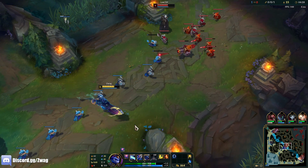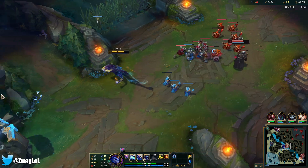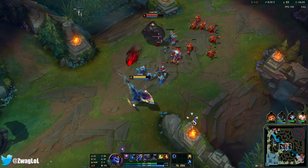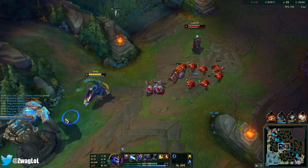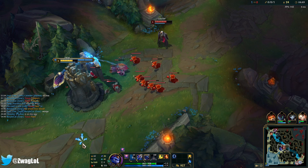The problem is we don't have the most wave clear early, so maybe E-max probably wouldn't be the greatest. I need a way to get all these minions low and I can't do that with my Q because it's almost single target.